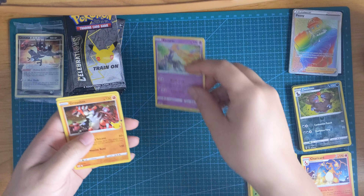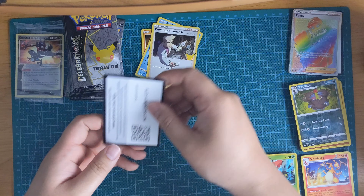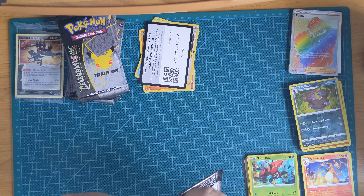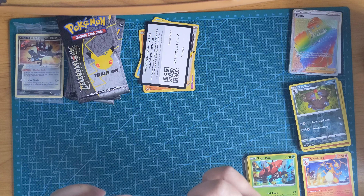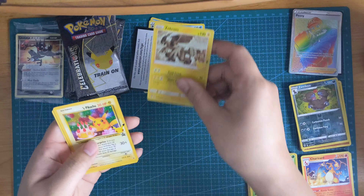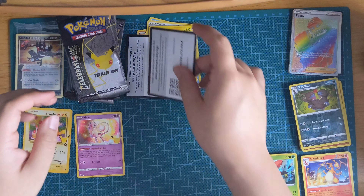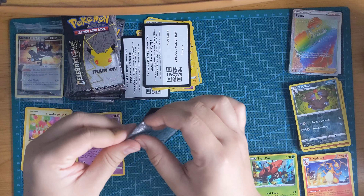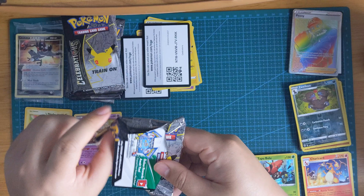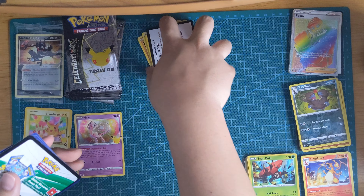We've got a Xerneas, Groudon, Palkia, Professor's Research. Next pack we've got a Palkia, Zekrom, a Birthday Pikachu, and a Mew. That's definitely something I need. That's the first Birthday Pikachu I've received, so very happy about that one there.